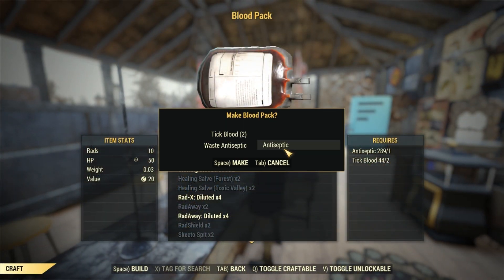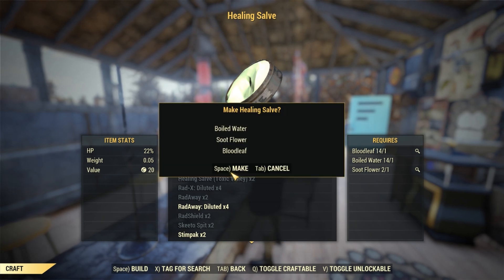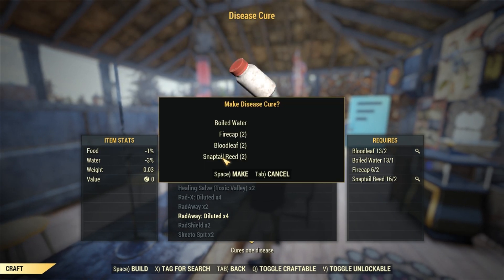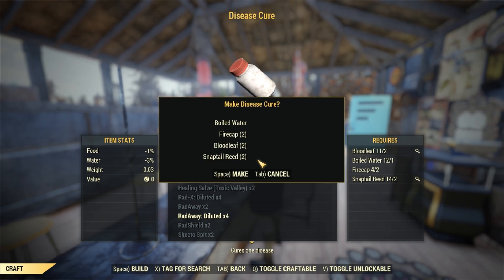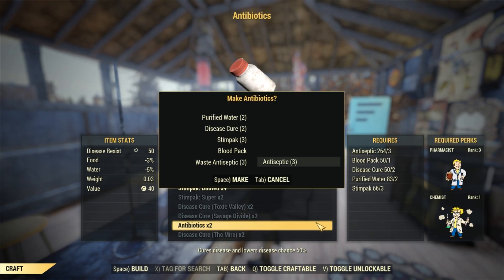Now you should have all of the ingredients needed to make our healing supplies. Just a friendly reminder to be sure to have your Chemist perk card equipped so that we can make the most of our crafting. If you have SuperDuper, you might as well slap that on too. With those active, we'll make enough blood packs and disease cures needed to craft our antibiotics.